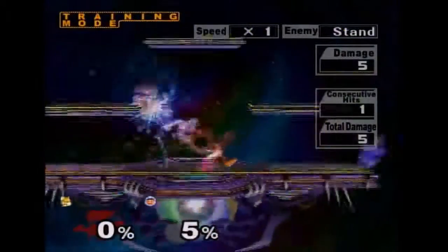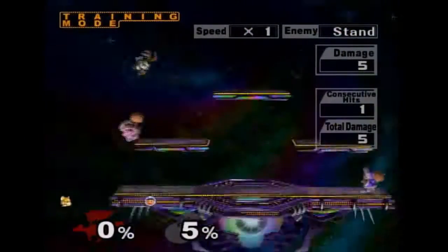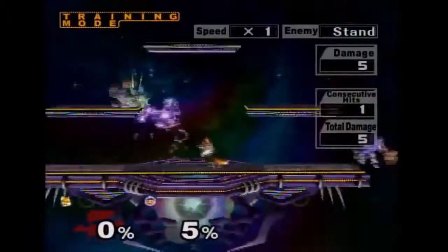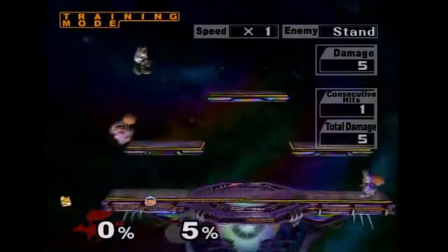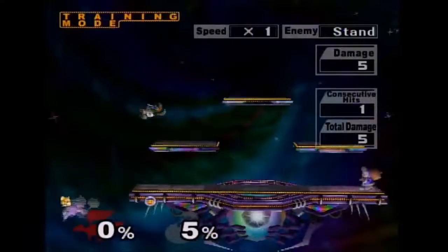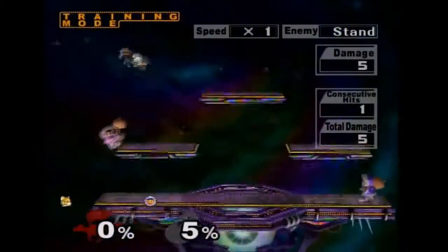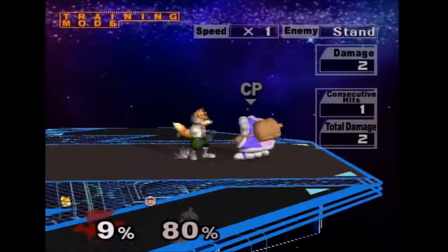This is a video on various Fox punish tools against Ice Climbers. The first one is shine grab back throw. What we're doing to Nana is shining the Popo with the running shine momentum, and then Nana will DI to the platform and always does the same get-up. So you can use this as a consistent setup to kill Nana.